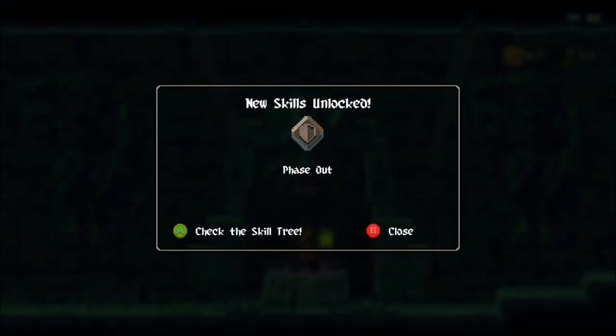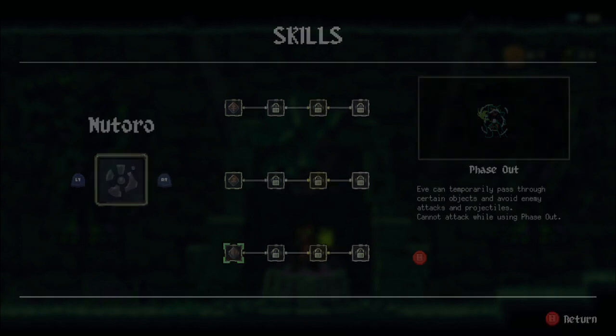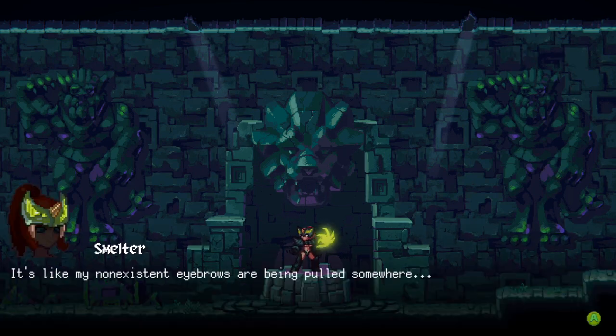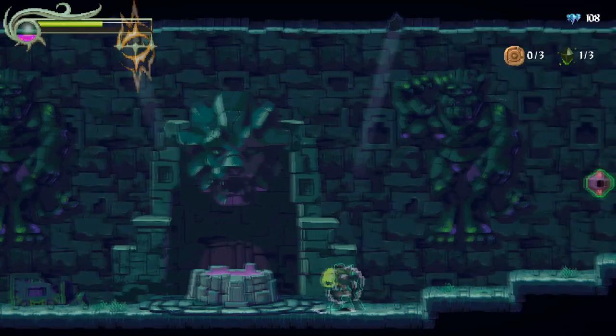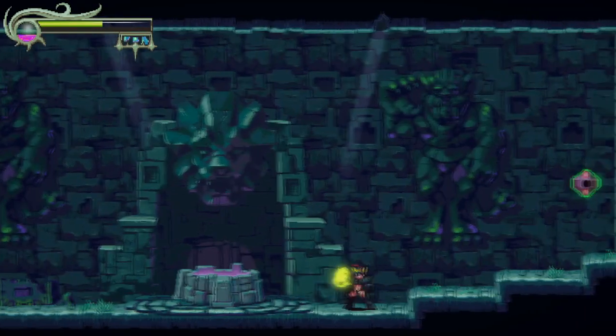Hurry up and get your green behind on that platform so I can find out — he's not very nice. Well, I hope it'll be fine. I got a new skill: Phase Out! If I hold B, I can temporarily pass through certain objects and avoid enemies and projectiles. That's kind of cool. It feels like my non-existent eyebrows are being pulled somewhere. I can't even move while doing that.